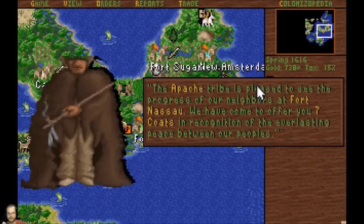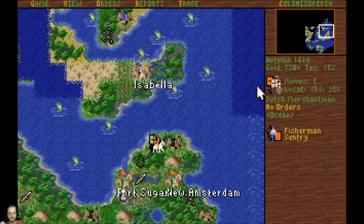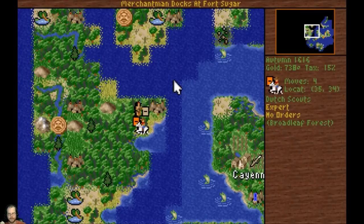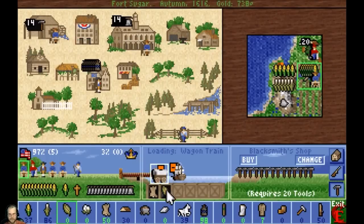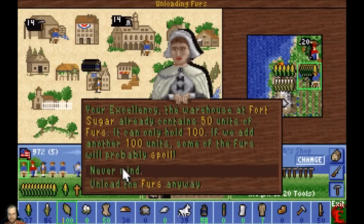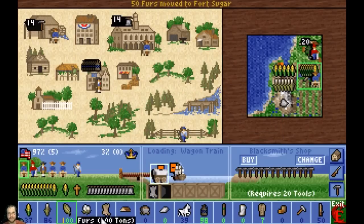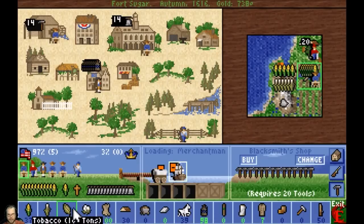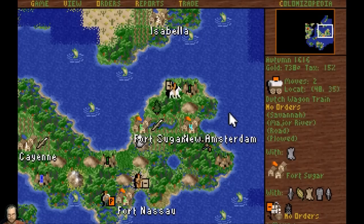There's the mainland. Seven coats. Run over here, drop him off. Let's see what else we can find out here - this guy will make me some good money. Drop that off. We can sell those - well, 50 of them. I think I might have... I did sell some of those first, didn't I? I'm going to sell this rum to the Indians - I think I can make money off of it. I tried it before and it didn't really do me any good. I'm going to take it back and save it.